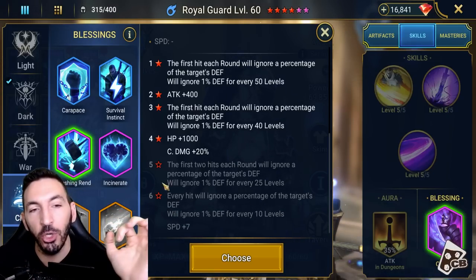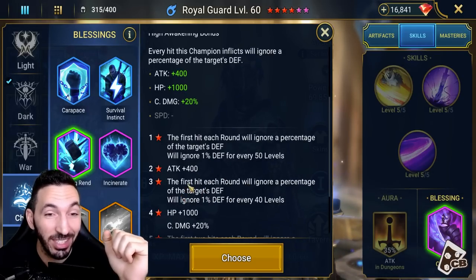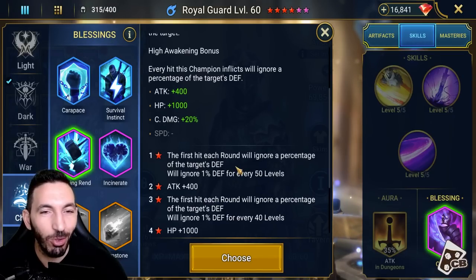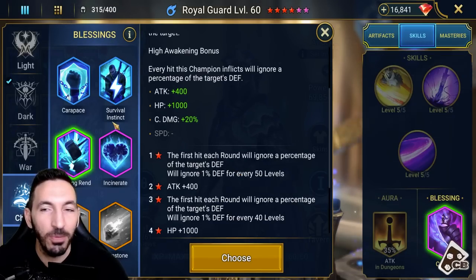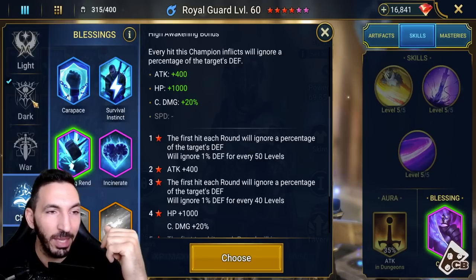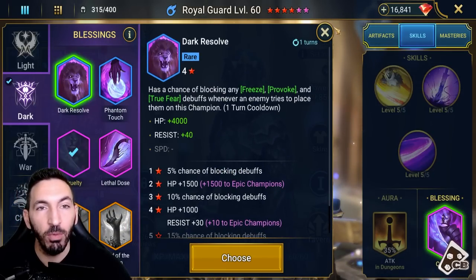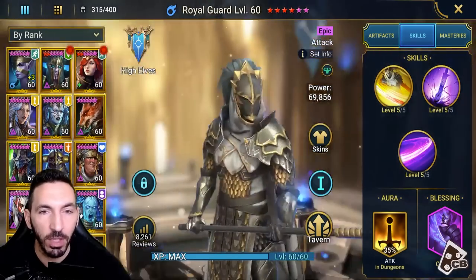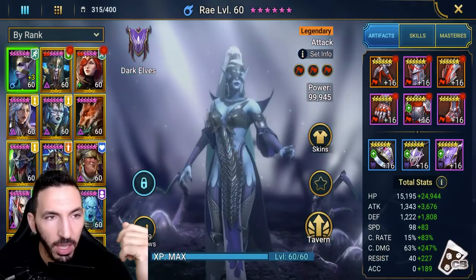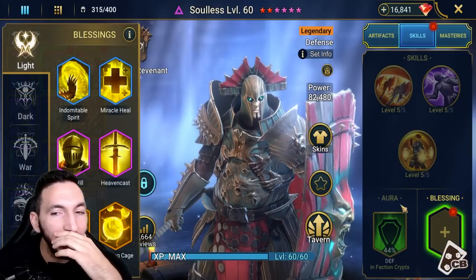Crushing Rend ignores 1% defense for every 10 levels, which is good for the individual character, but it doesn't benefit the group and it's only good at six-star. The previous ranks only trigger on the first hit of each round, which kind of sucks. It might only be good for a cold heart, but cold heart can't use it since it's an epic blessing. Royal Guard does burst but only the one time he hits benefits, and only at six-star. For now I'm really happy with my Royal Guard — I got lucky with the summon from an immortal soul stone.